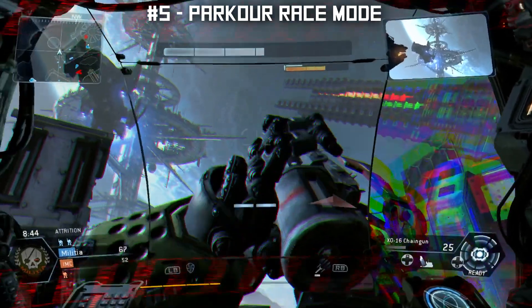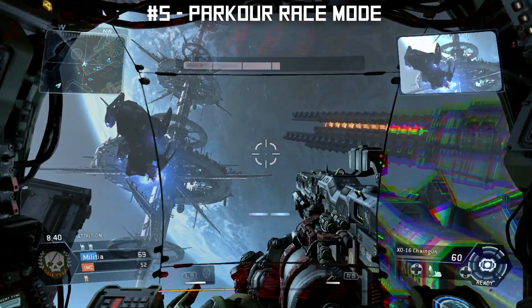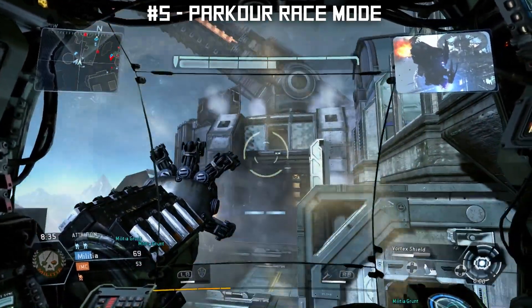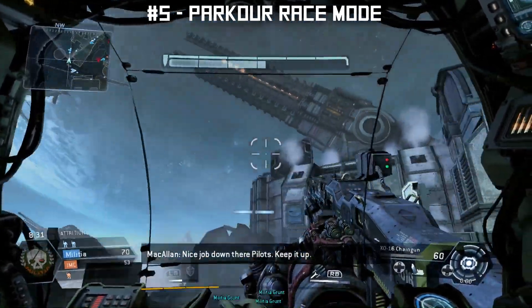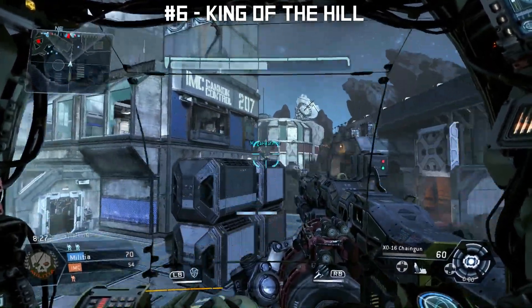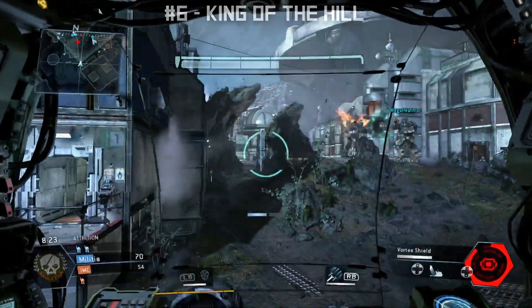Number five: parkour race mode. With the ability to wall run, double jump, and gain momentum in Titanfall, what if there was a game mode that lets you do all this specifically in a race format? It could be a chill game mode where you'd race against tons of other players while running through elaborate mazes with traps and more. And number six: king of the hill — another classic game mode that could fit Titanfall 2 quite well.